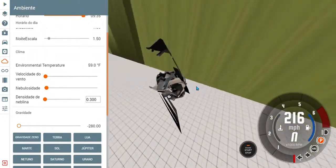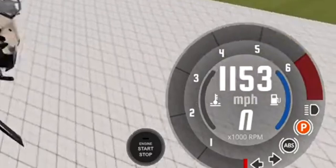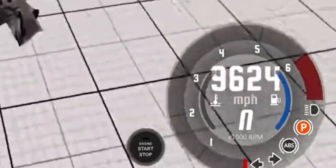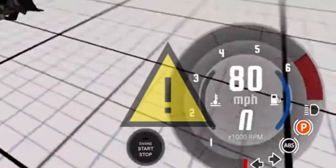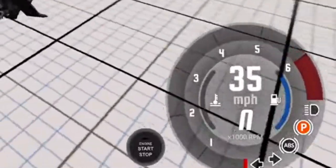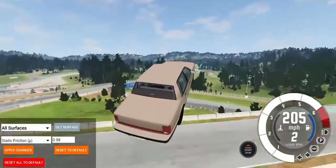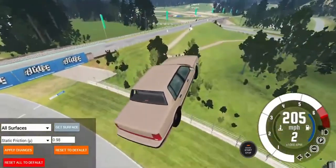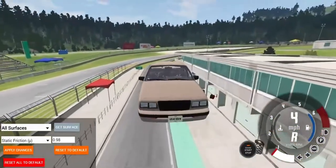Epileptic seizure warning — I'm gonna throw that down in the description. Yeah, epilepsy warning. That's the result of that massive violent impact. Look at that glorious jump — get over the tree! Those trees weren't there — backwards or not.